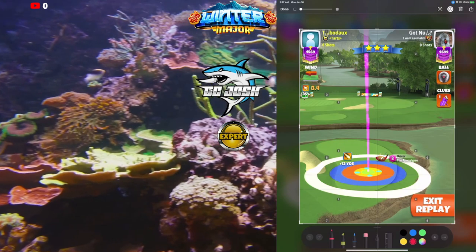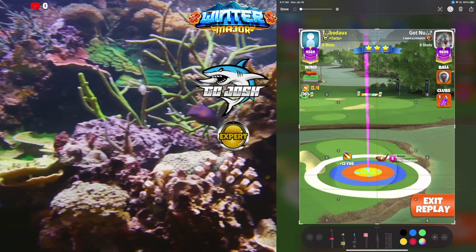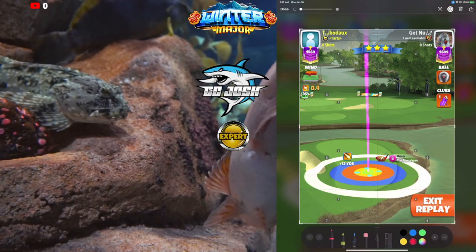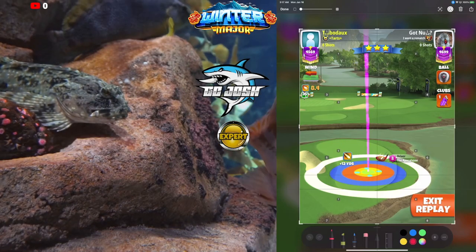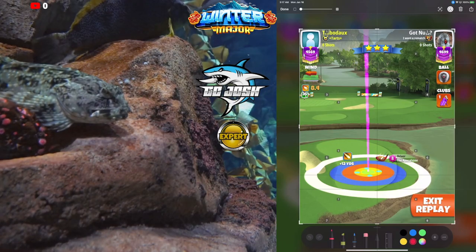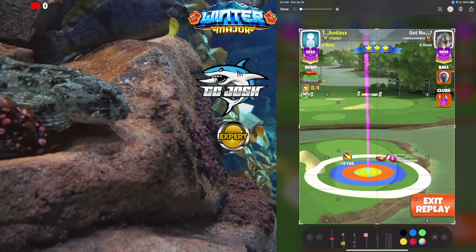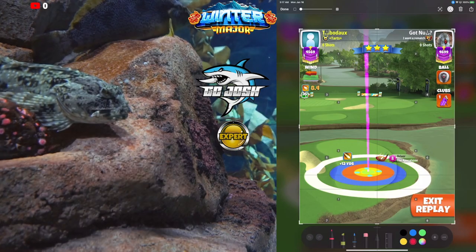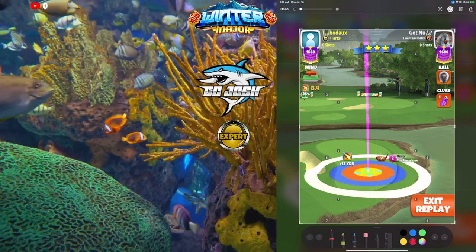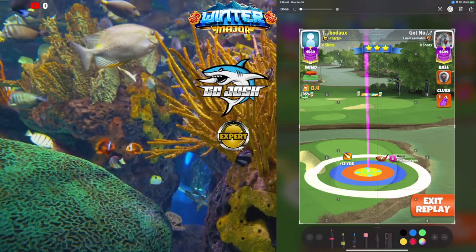The base shot here is 4.8 top spin and 1.2 left spin. That should always put you on the green and always give you a nice easy putt for eagle. If you're looking for the hole in one, you're going to need more tweaks. I'm not going to go over all the tweaks — that's for guide members — but I will give you a couple of them.